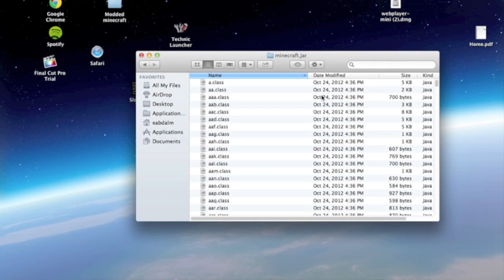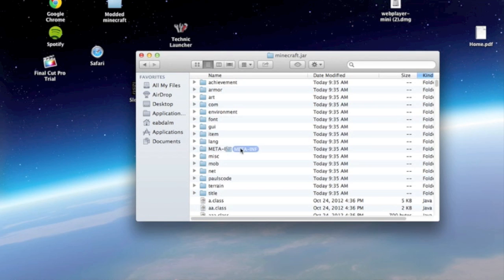Then go to the folder called META-INF inside the jar. Find META-INF and just delete it.